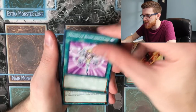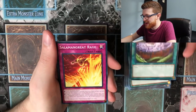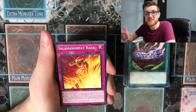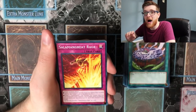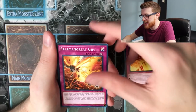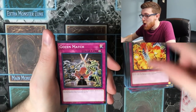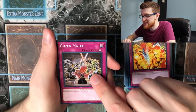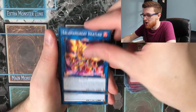Other inclusions are Monster Reincarnation, Circle of the Fire Kings, Transmodify — a nice addition — Link Bound, and Magic Planter. For traps, Salamangreat Rage is like Icarus Attack based on the link rating of your Salamangreat link monster — if you have Heat Leo at Link 3, you can target it and pop three cards, which is a one-for-three. We also get Salamangreat Gift, Transmigration Prophecy, Threatening Roar, Break Off Trap Hole, and Infinite Impermanence — which is absolutely incredible by competitive standards, and you're going to want a playset anyway, so it's a very welcome inclusion.